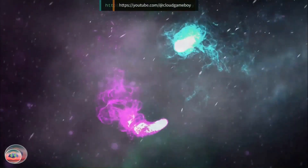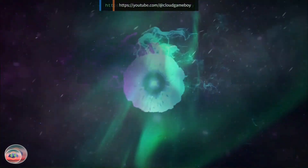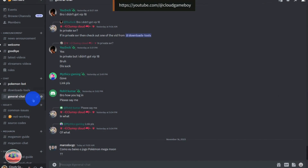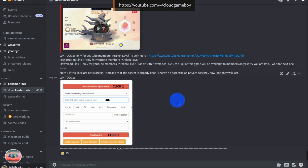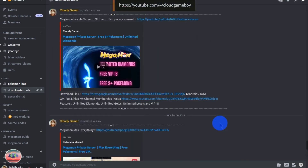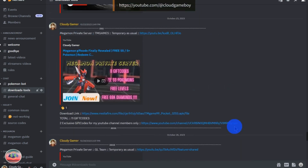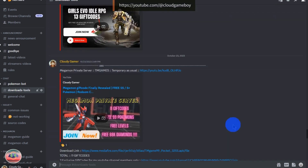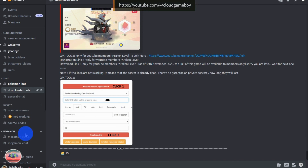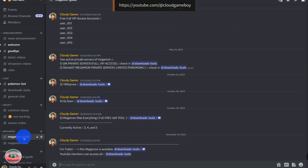But as usual, it's also slow. All the links related to this game can be found in my Discord, so do not message me for links. Simply open Downloads Tools or Megamon Guide. I always post links of all the games in Downloads Tools. In Megamon Guide also, you can find the direct links related to that private server.